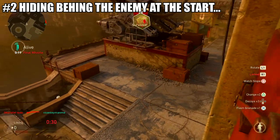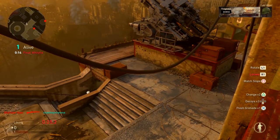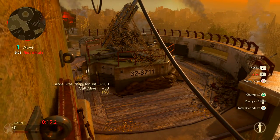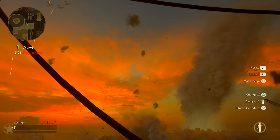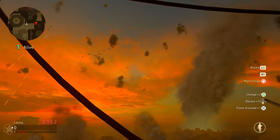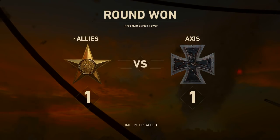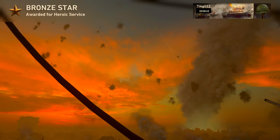The second mistake is hiding behind enemy players when the game starts. Some people like trolling the enemy by going all the way from their spawn to the enemy spawn and hiding there. Most of the time it might work because people just run forward, but there's always one guy who turns around and starts looking for you right at their spawn. Not checking your own spawn is also a big mistake — both go hand in hand.